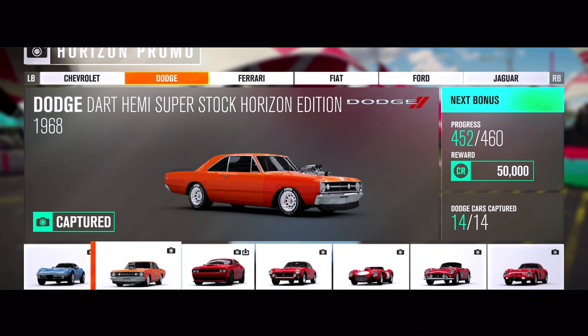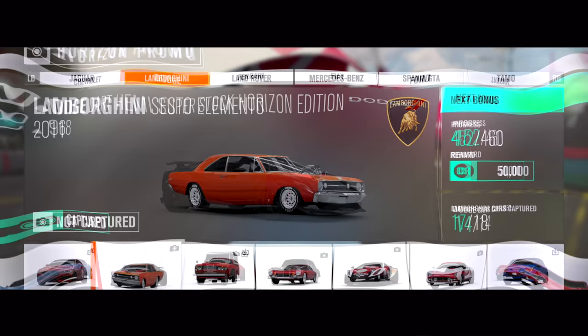The next one is the Dodge Dart SS Horizon Edition. For this car you have to complete an online race and finish in the top three to win it. The Forza Dom will be available from the 7th of April to the 10th of April.